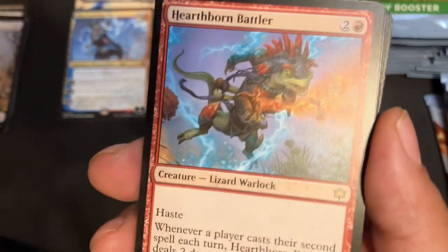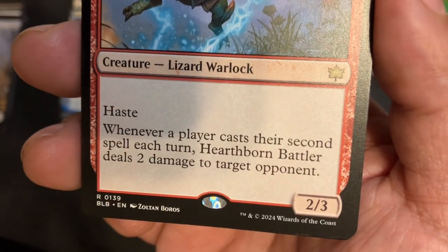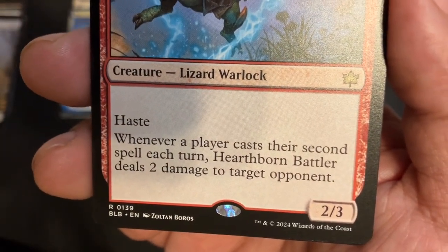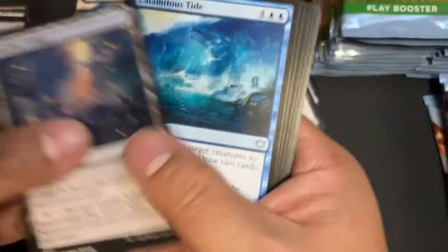Oh Lord — we got another rare in this one! Hearthborn Battler. 2/3 with Haste. When a player casts their second spell each turn, Hearthborn Battler deals two damage to target opponent. Nice.